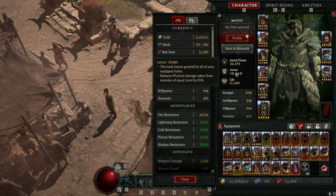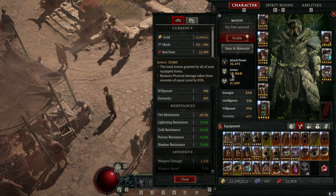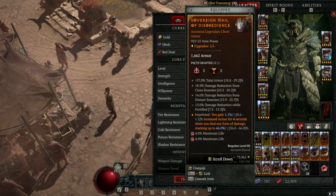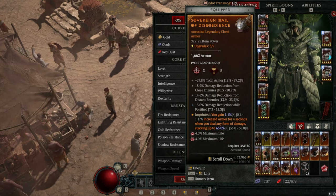Walking into Abattoir of Zir, it's really important to have high resistances and shoot for around 10,000 base armor. You can then use a Disobedience aspect to increase your armor even further, so you're taking the least amount of damage possible.